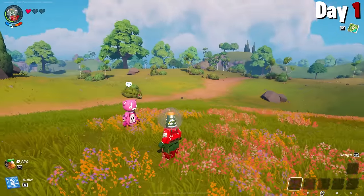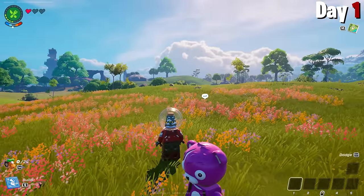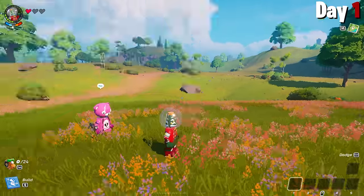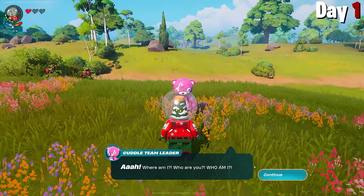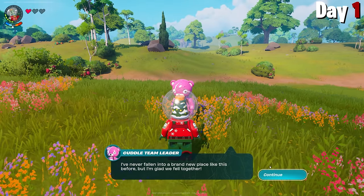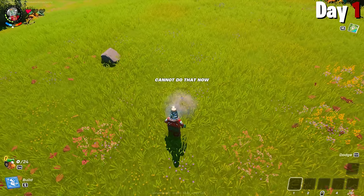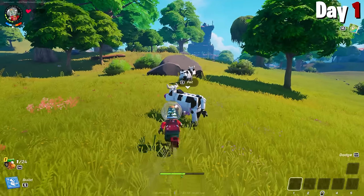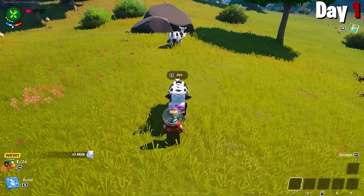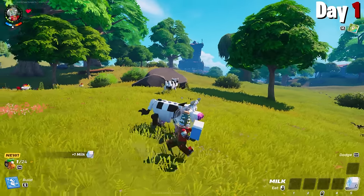Day 1. This isn't Minecraft. For once I'm playing a different game, and I have to say it looks beautiful. This is still meant to be a survival game, so I had high hopes. First things first, I talked with Cuddle Team Leader. She told me to gather wood and granite. If I run around the map, I can pick up sticks for wood and rocks for granite. But I did get distracted by some LEGO cows, and when I pet them, they gave me some milk. Not exactly how we do it in Minecraft, but close.